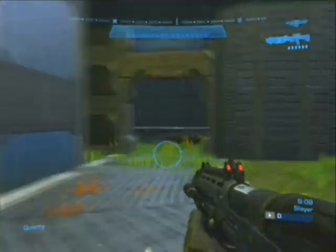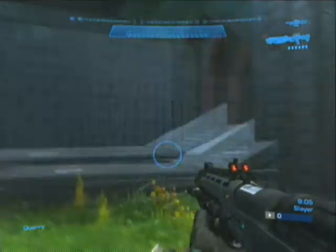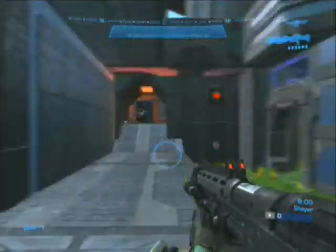Nothing in here. Spawn points, whatever. You can go over here, hide around the corner, which you're not supposed to do in the original, but who cares. There's a nice tower there — that's in the original. There's a grenade launcher in this room here.